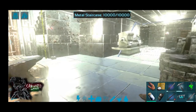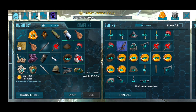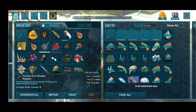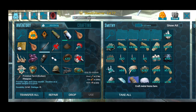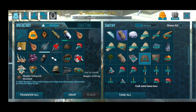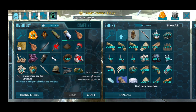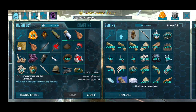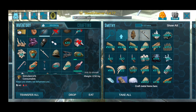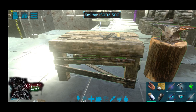Let me show you how tree sap looks — it's these golden things. You're gonna have to make a tree sap tap at your smithy under Structures. A tree sap tap requires 40 cementing paste and 100 metal ingots, so that's quite a bit. I already made one so I can show you guys how it works.